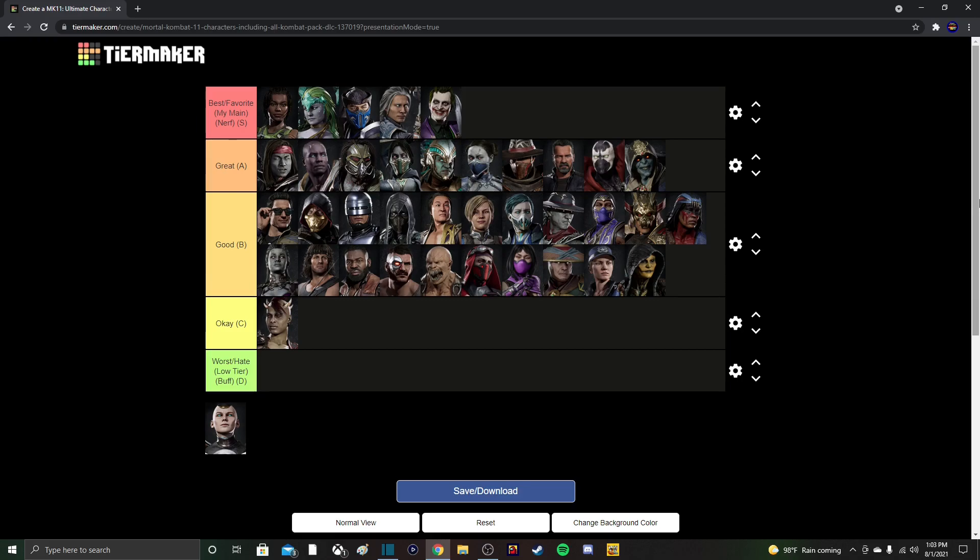Cassie Cage is up next. Just like Erron Black and Kitana, MKX Cassie was so much better. She does have good combo strings and good special moves — kneecapping and her armor breaker, the back-forward three move, which honestly saved her as a character. If MK11 never had the armor breaking system, I think Cassie Cage would have been a lot lower on my list. But since it exists, she's higher.